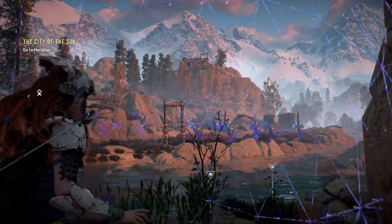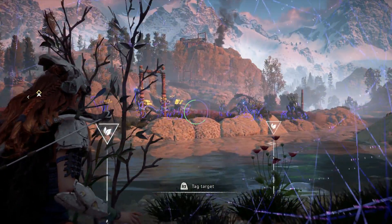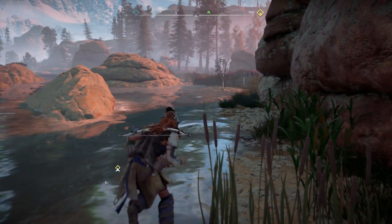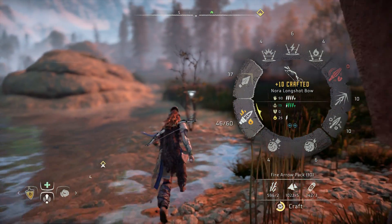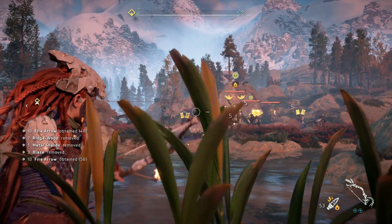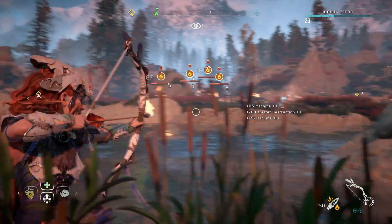Now once you get here you'll come across a pack of grazers. The great thing about these grazers is that they have blaze canisters on their back, and if you shoot a fire arrow into these blaze canisters they'll blow up and hurt the things around them. It's a must to have fire arrows at this point, and if you scan each of the grazers they'll show the weak spot or the canister, making it easier for you.